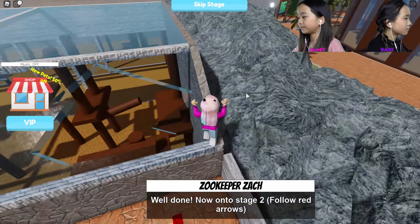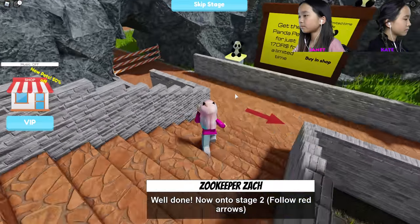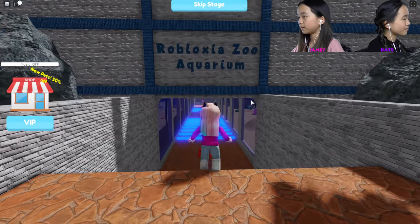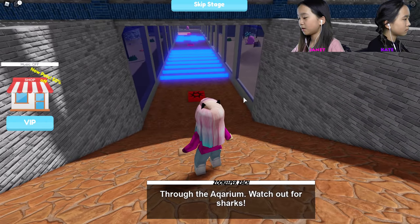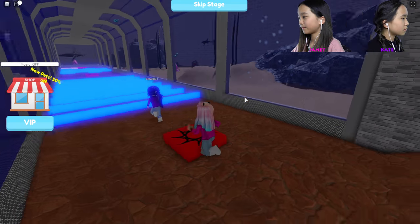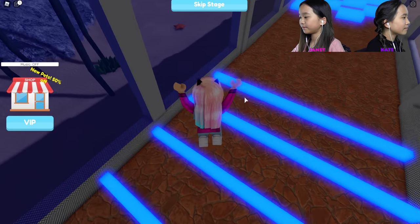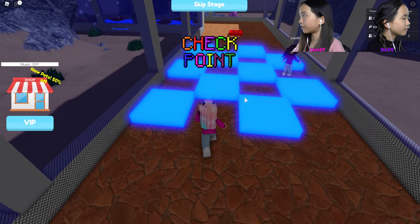Okay, I'll wait for you. The arrow says to go this way. Robloxia Zoo Aquarium — through the aquarium, watch out for the sharks. Checkpoint! It's so pretty, it's so cool looking. We're all on stage 3 now.